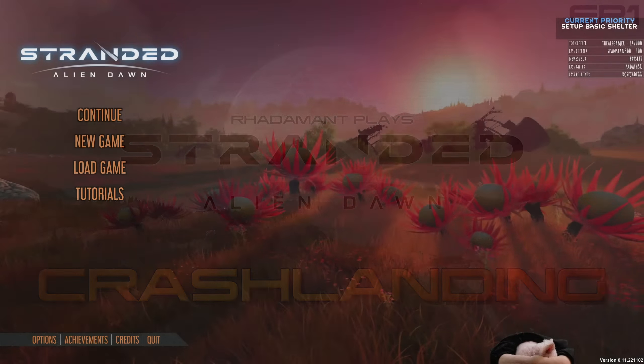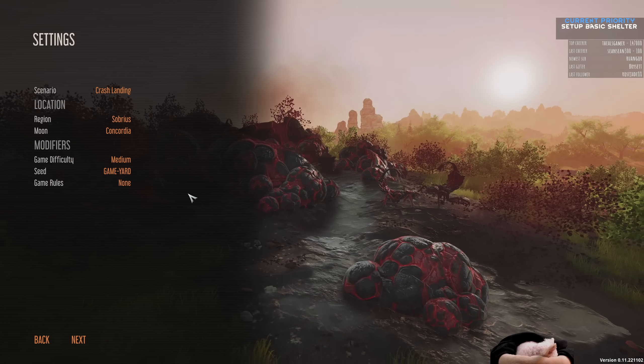Stranded Alien Dawn is a planet survival sim placing the fate of a small, marooned group in your hands. Forge your story through compelling and immersive strategic gameplay as you make vital decisions to protect your survivors. This will be a little mini-series and a tutorial about how to play. I am not an expert, but I know well enough to get around in this game. And of course, it will always air on YouTube.